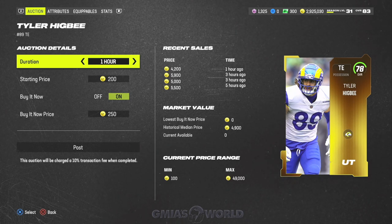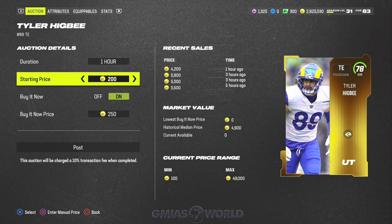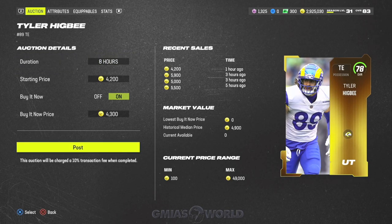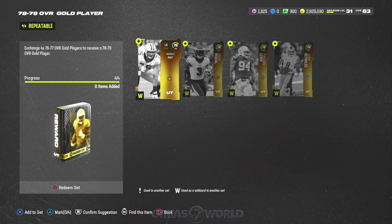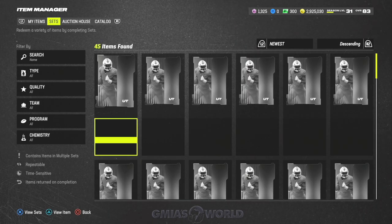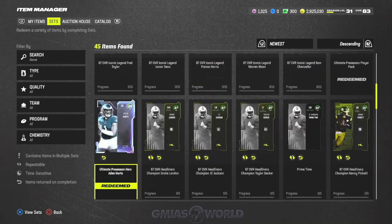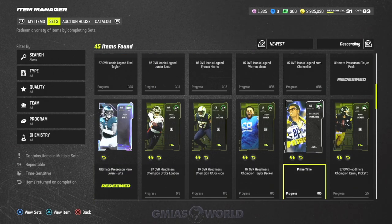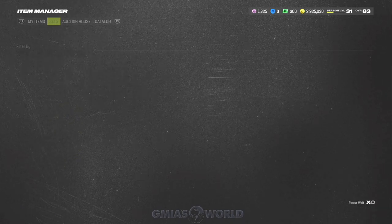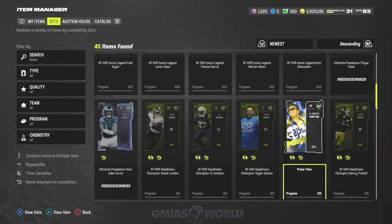Let's say for instance this guy has value — I sell him for 4200 and I keep doing that with lower-level cards I'm getting for free by doing challenges over and over again. As those accumulate you'll start making enough coins to actually buy 84s outright. Once you're able to do that, you hold those cards until the next promo and you're right there at the launch. You'll know how the sets work and which cards matter, so next week you'll be positioned to make money.